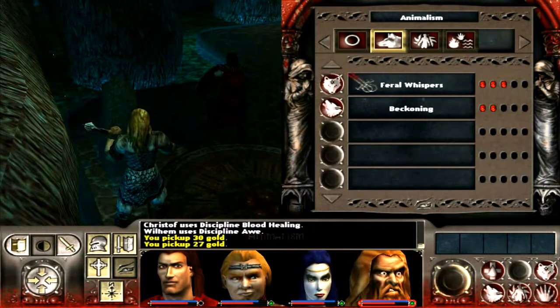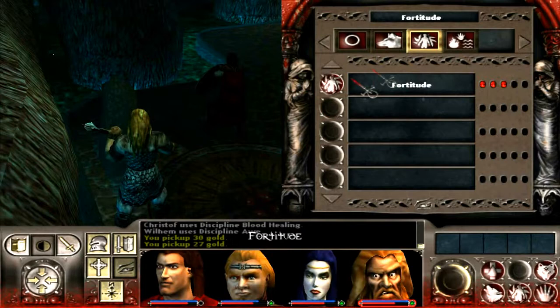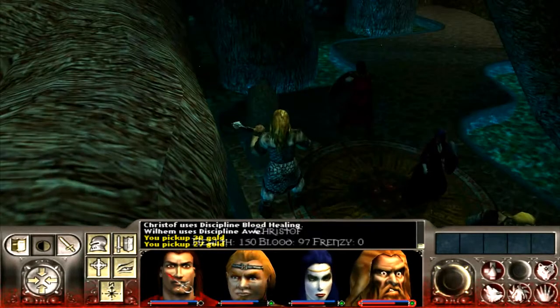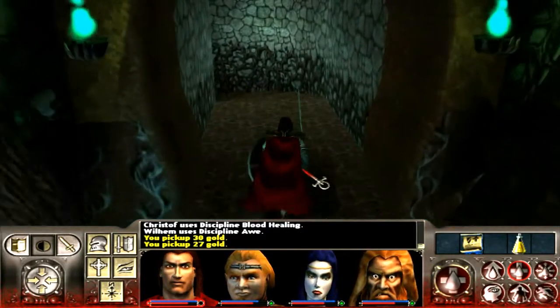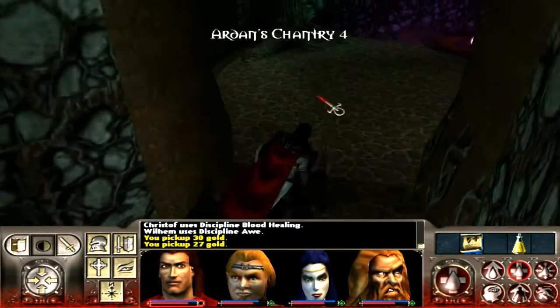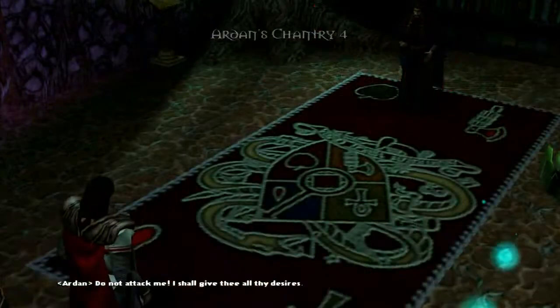Let's have a look at his disciplines: Feral Whispers, Beckoning, Fortitude, Eyes of the Beast, Feral Claws, and Earthmeld. He's kind of like Wilhelm but with animal powers — druid powers, I guess. So he'll be able to summon wolves and whatever else to help us.